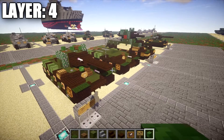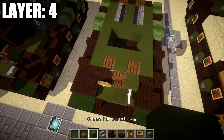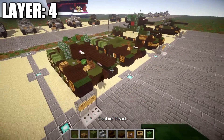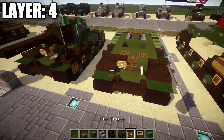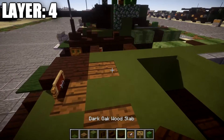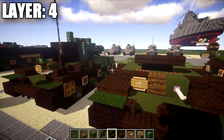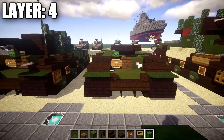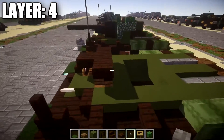Moving on to layer four: before starting, place a spruce wood plank directly behind the dark oak wood stair as a small adjustment — it adds an additional hatch on top. Then place a dark oak wood fence post on top of this dark oak wood stair at the front for the radio antenna. Place an upside-down dark oak wood stair on top of the green stained clay block, then a dark oak wood corner stair upside-down coming off both sides. Place a dark oak wood top slab off the center dark oak wood stair, a zombie head on top of that stair, and a stone button on top of the green stained clay block.